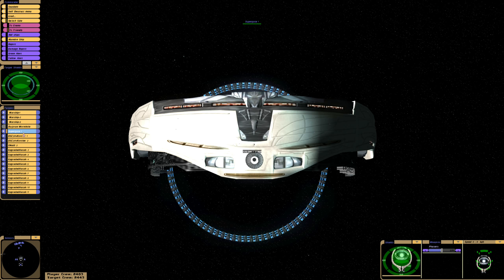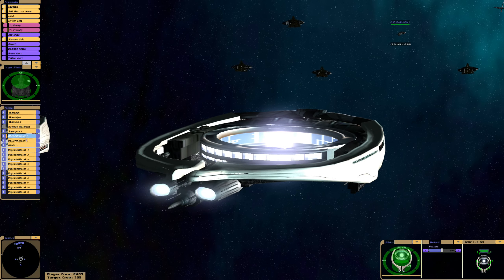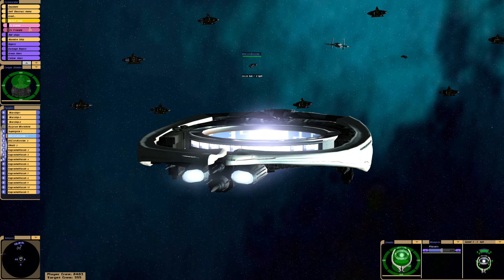We have four Ori motherships that came through the supergate, which is turned off because if I don't turn it off, backup arrives. We don't want any backup right now because four is the number of ships that came through in the original episode. There are also 10 Hatak class motherships that we'll now designate as enemies, then attack as per the recreation. So: enemy, enemy, enemy, enemy, enemy, and then I'll order my fleet to attack.